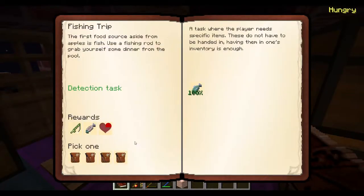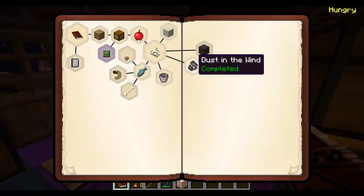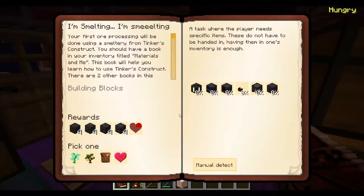Melting stone? Yeah, I'm stupid. So now let's work on these. Let's do survival — we need a sifter. I wanna see how you make seared bricks cause I wanna try working on the smeltery.